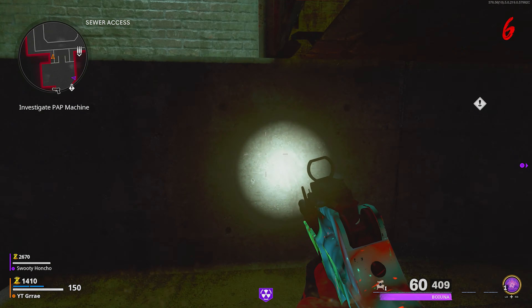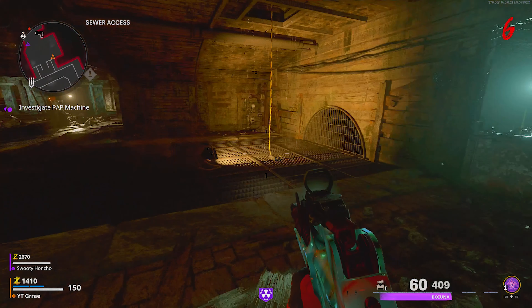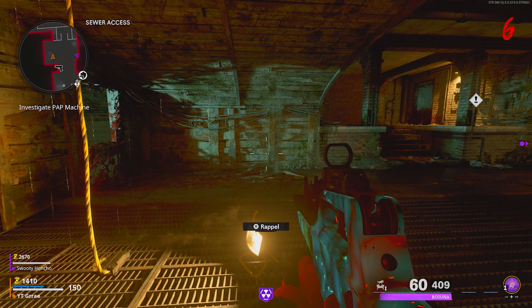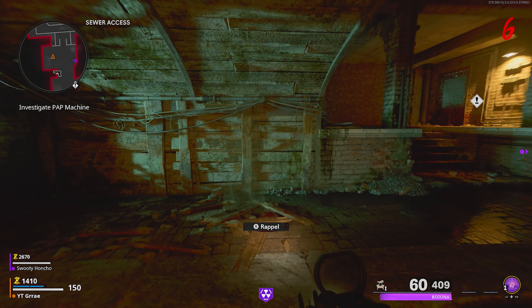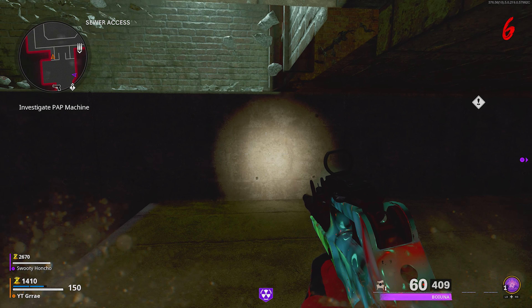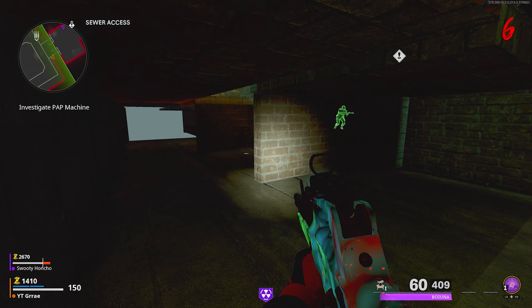If done correctly, you will get pushed through the wall and now you can get under the stairs. I'm going to slow it down so you can see exactly how I do it. Back up from the wall, run and sprint at the exact spot where my crosshairs are, then slide. As soon as you slide, pause right before you hit the wall. When you unpause, it will glitch you through the wall and now you can get under the stairs.